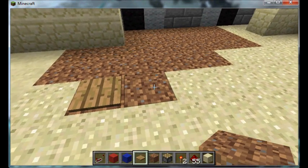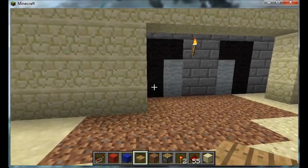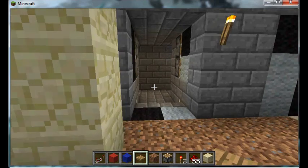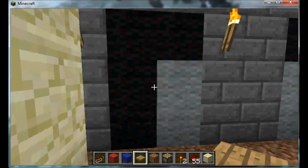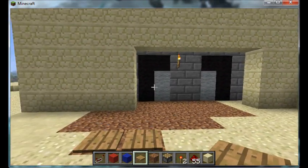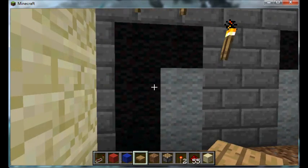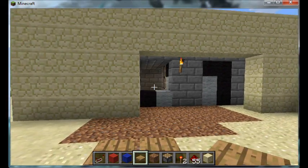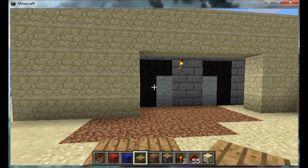This is basically just a basic version of a hidden doorway that you can put in the side of a mountain or a cliff face, and no one will know the difference. Once again this has been Civic Dude — I hope you found this tutorial helpful.